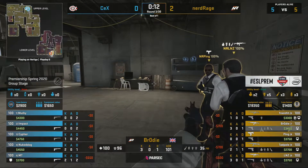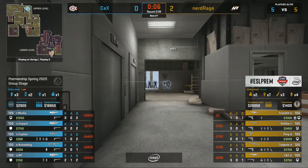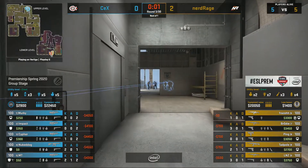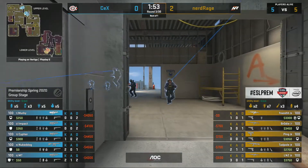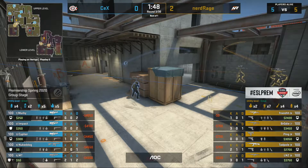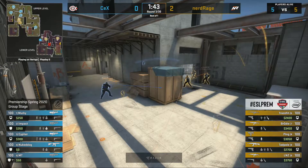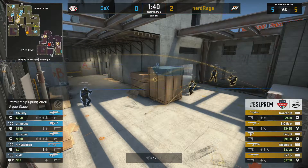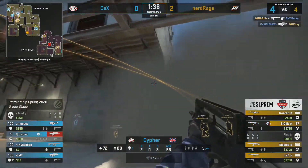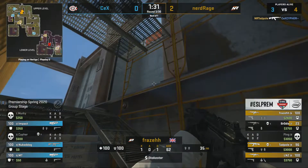Now we'll look at what CEX present — a FAMAS in the hands of Cypher and Murky, a fairly weak buy from the CT side. Only one kit for them. Cypher is playing close at mid but if he's not careful there's not much position to fall back to. A smoke is deployed by the T side, Cypher goes aggressive and gets one kill but gets spammed through the smoke and goes down. Nerd Rage win the early battle for mid.